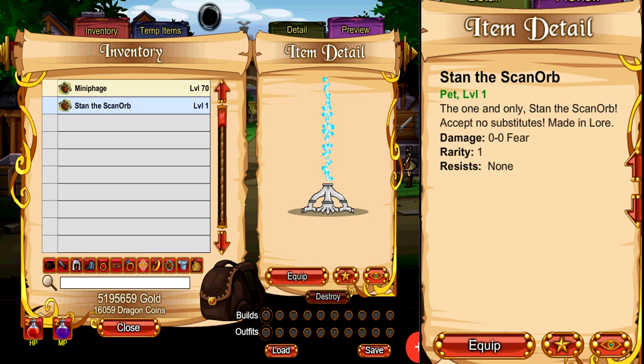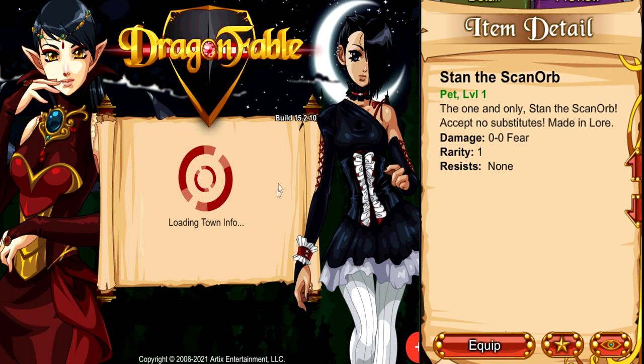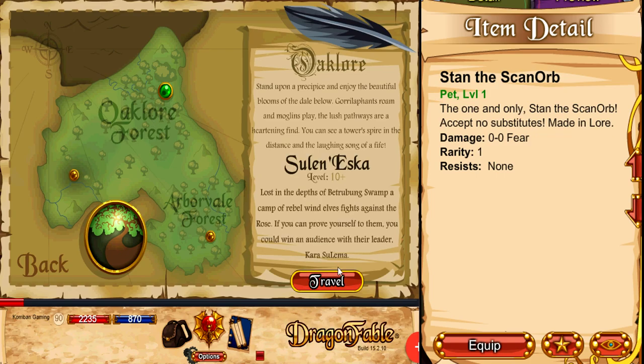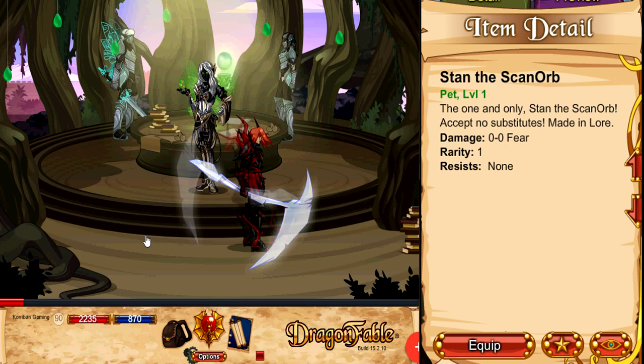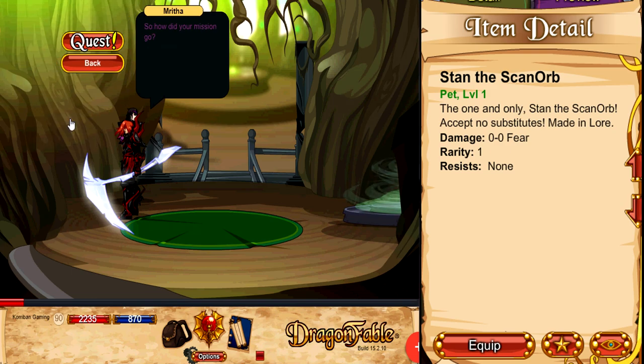Last but not least, we have the Stand the Scan Orb pet. This is a pet that does no damage but is very versatile. If you're above 50% HP, you can inflict the enemy with minus 15 ore, boosting your outgoing damage by 15%, and on top of that, if the enemy has any immobility resist, you will be able to stun the enemy even easier. The second skill only activates when you're below 15% HP — the Orb will inflict you with minus 15 to your health resist, boosting your healing by 15%. To get this pet, go to Book 3 travel map, Kingdom of Greenguard, Oak Law, Sulan Eskar — same place as the previous item. Head on over to Kara, go down, go to Amrita, and do the Star Cross quest. It is a 100% chance to drop the Stand the Scan Orb pet.